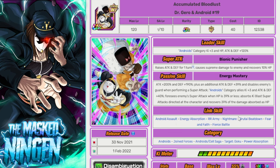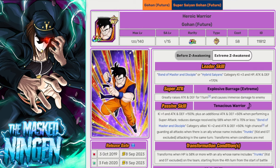Then we have the INT Android 20 and 19. Assuming Vegeta in the later stages has the Final Flash super attack, these guys can absorb his super attack and heal from it — they take no damage from his super and heal as well. If you're running the Androids-based version of the team, these guys are probably a must-run. They support Android allies, keep your health topped up, and can't take damage from supers. A very strong inclusion for the extreme Androids team build.